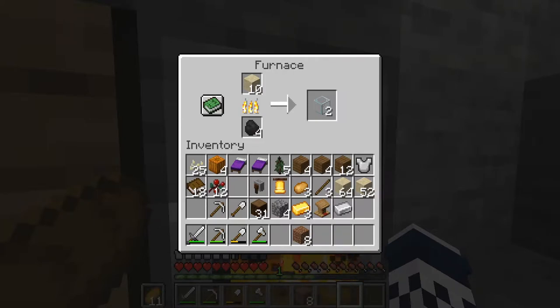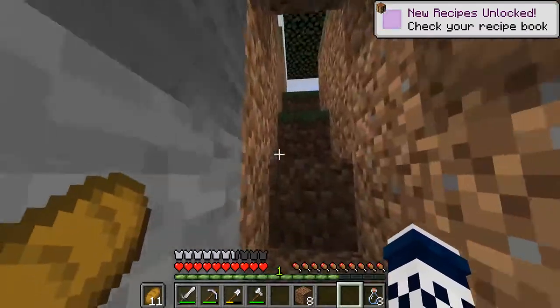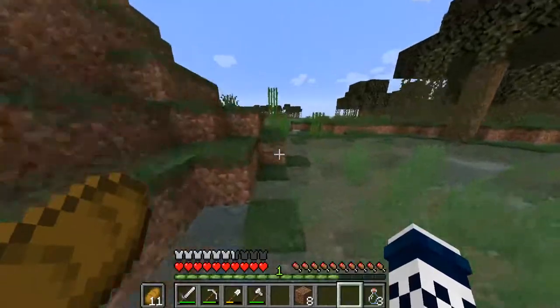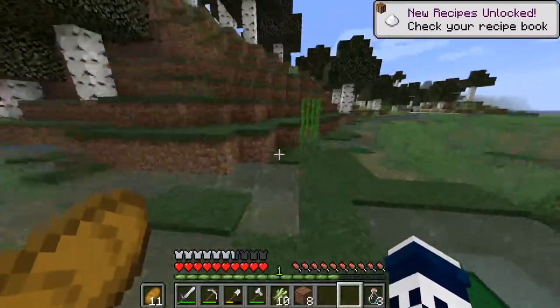How to get honey in Minecraft — we need to wait until the hive is dripping with honey, so we need to wait a while before we can actually do anything with it. We can get the sugar cane again. We can probably settle down here for a while and then go from there.